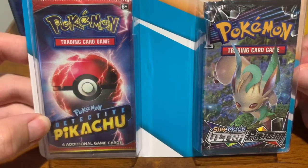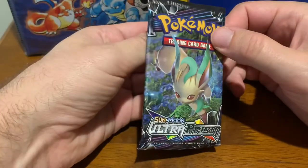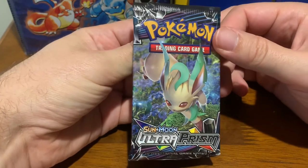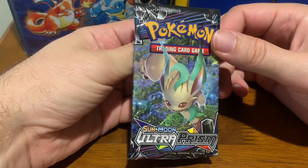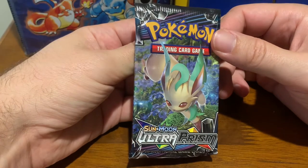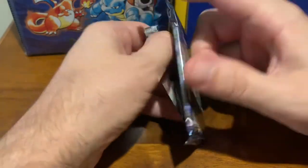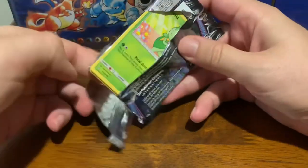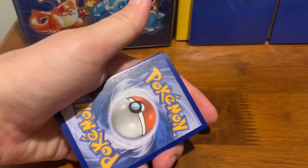Up next, Sun and Moon Ultra Prism and one more Detective Pikachu. Let us break into the Ultra Prism booster pack. This is actually my first Ultra Prism pack that I've ever broken into. I was going to get a few of them from Michaels, and then they decided to cancel the order and refund my money because they didn't actually have it. So Michaels, check your inventory before you let me buy stuff. Let's get into this.